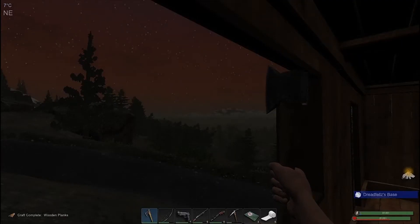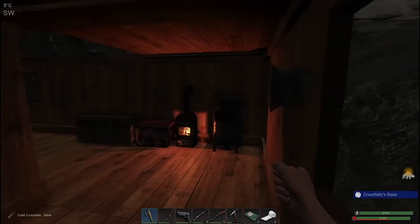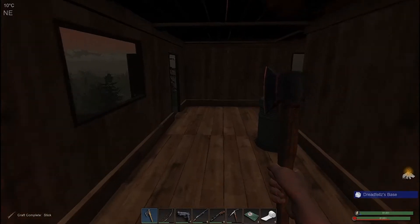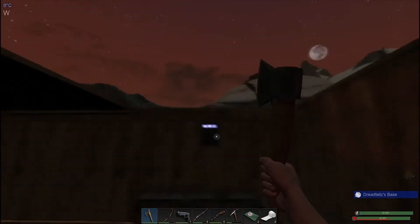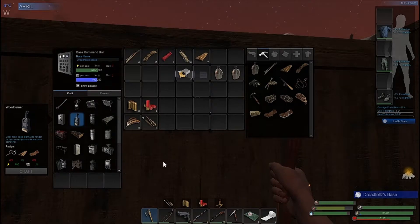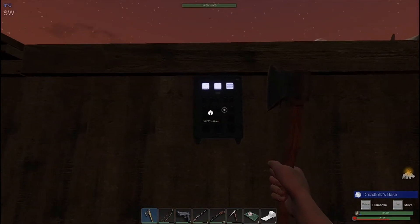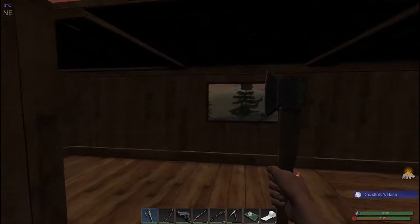Good morning and welcome to Subsistence Mountain Man Edition. Early morning, freezing cold - I'm about to build my potbelly stove, then I've got to do some wood hunting to fill it up so we can have ash, by God. Well, at least it's warm already. Boom, we'll let that build and run out and chop wood.